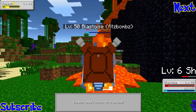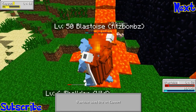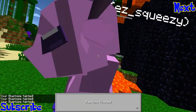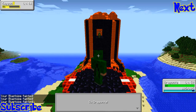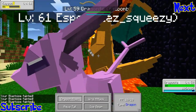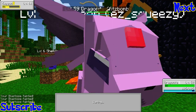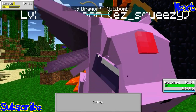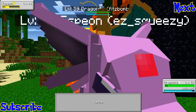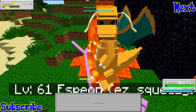Espeon is right up in my grill — you didn't rename it yet, Pink Panther. Hello Espeon! I think you're gonna get me here. Golem has self-destruct but it's glitched — you use it but you don't die, so not much point. Espeon is right up in my face.